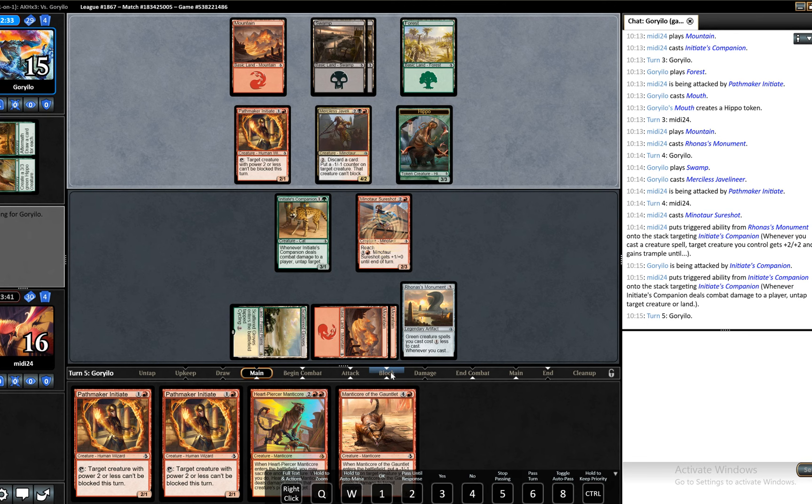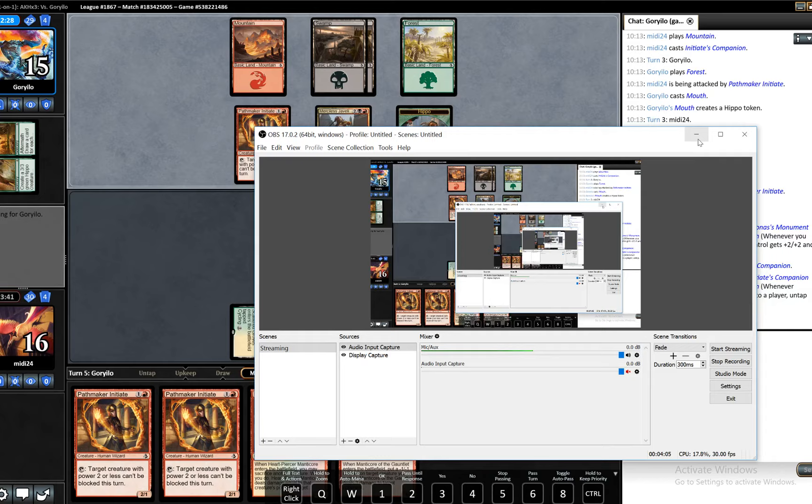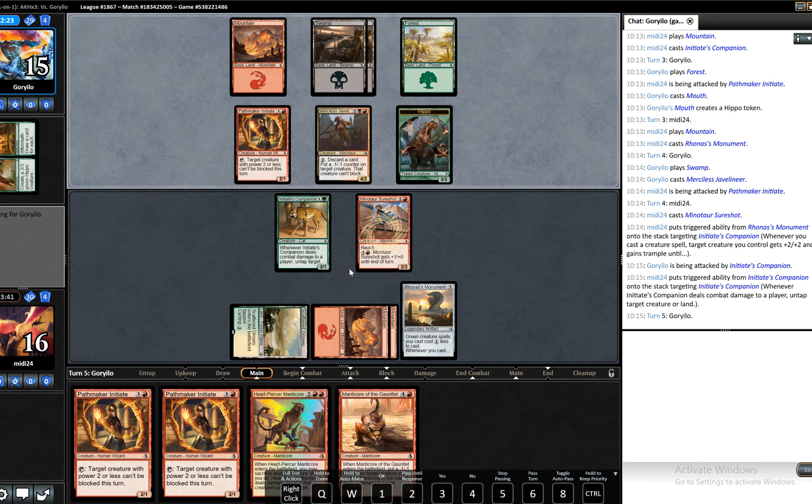Make sure we actually are recording — we are. I think our opponent discards something here, figures out what he discards, kills the Companion, and attacks for nine — that would be the obvious play. Another land for us would be fantastic. Javelineer is very bad for us — very bad. We have a lot of one-toughness creatures: Nef-Crop Entanglers, Pathmaker Initiates, that sort of thing.